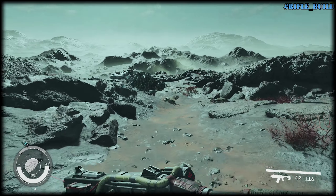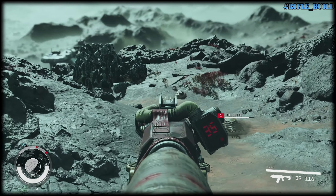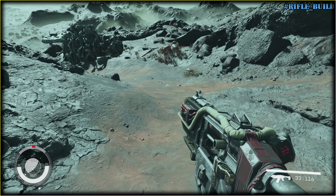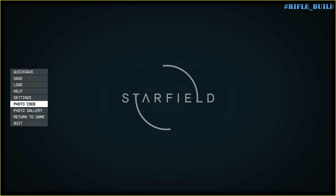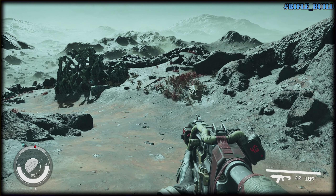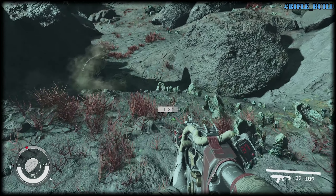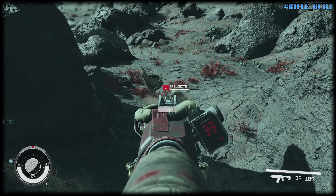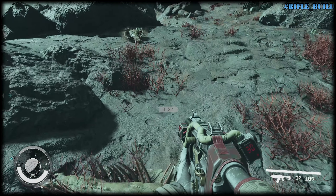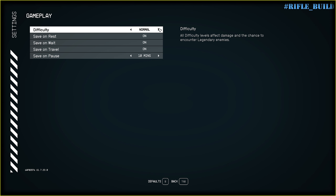Now we can actually use a rifle, but here's the thing — these dudes are very tanky. That is why maybe it's better to set another difficulty. Difficulty makes the game more manageable. Go to settings, gameplay, and let's make it very easy. That is how we'll spend fewer bullets. It actually doesn't matter — we don't fight them for a challenge, we just get kills and some experience. Then set it back to hard.